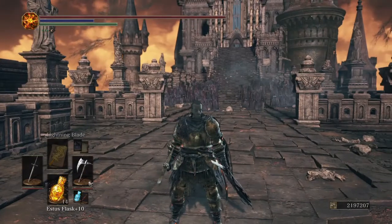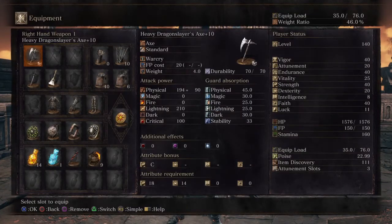First let's take a look at our equipment loadout. Right here we've got the heavy infused Dragon Slayer's Axe fully upgraded, and that's because I'm running this build with 40 strength. This originally started out as a strength build — it's a strength-faith hybrid really. This weapon only requires 18 in strength and 14 in dex, and it has C scaling in strength thanks to the heavy infusion, giving me an extra 90 physical damage.